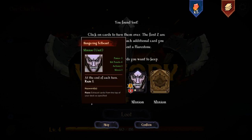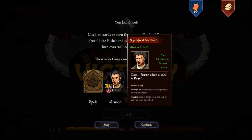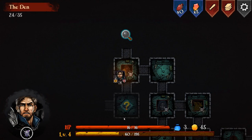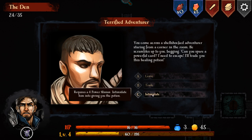We find a Hungering Felbeast from loot - at the end of each turn, raise one. That sounds bad, but combined with 'gain one power and draw a card,' you could get insane power if you wait a few turns. However, this unit has such low health it's easily killable. We don't take it. At an event, a shell-shocked adventurer begs for a powerful card to escape. We try to intimidate him using a four-power minion to get his potion instead, but the result is unclear.